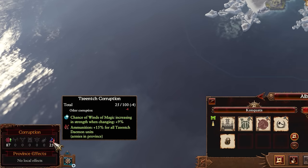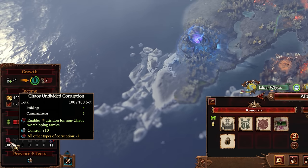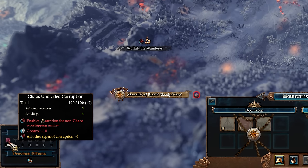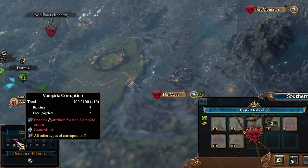The exact effects on a region vary depending on the flavor. Undivided grants increased control for allies and reduced control and attrition for non-Chaos factions — and those negative effects are the same for all Chaos flavors unless stated otherwise. Vampiric grants increased control for allies, a higher chance for destroyed units to be restored post-battle, and increases their HP when restored. Non-Vampires lose control and suffer attrition.